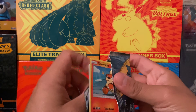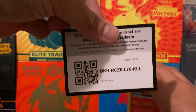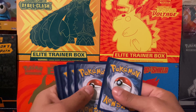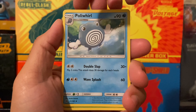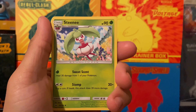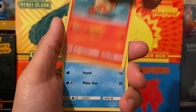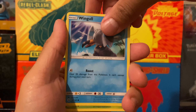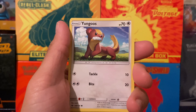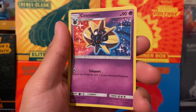Let's go ahead and start with the Sun and Moon pack — hopefully we can get a nice pull from here. I'll give you guys the code card. Four to the front. We got Fire Energy, Poliwhirl, Steenee, Herdier, Growlithe, Wingull, Skiploom, Yangoose, Shiinotic reverse, and Cosmoem. Putting those to the side.